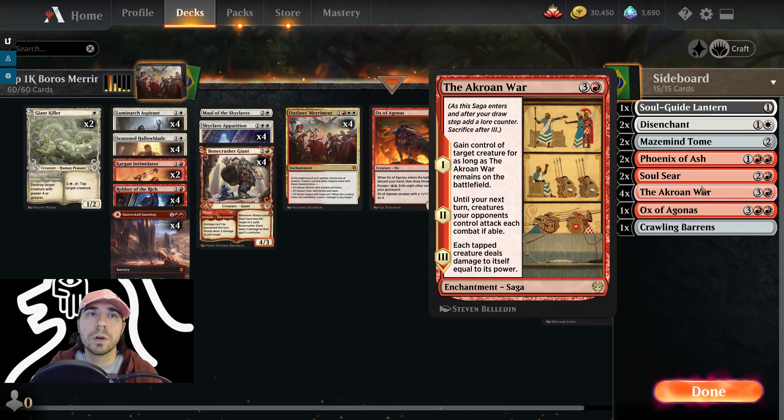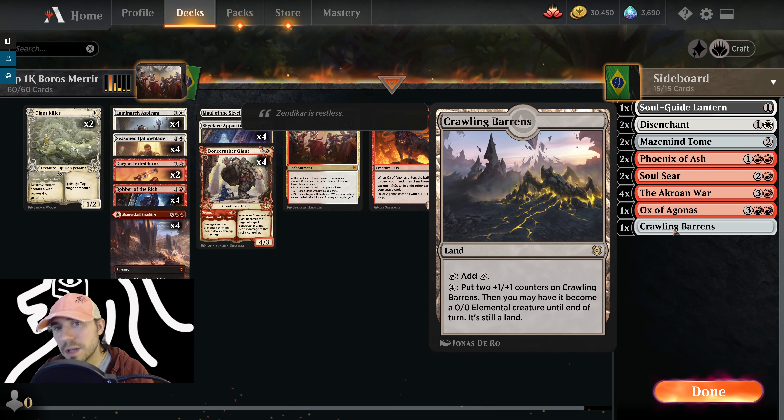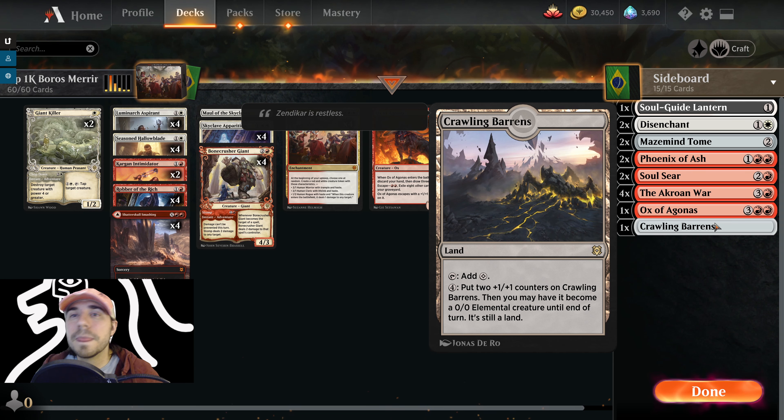The Akron War is a saga enchantment that does three things: gain control of target creature until next turn, force opponent's creatures to attack each combat if able, and each tapped creature deals damage to itself equal to its power. This excels in early game, mid-range, definitely against creature-based decks and Great Henge Gruul aggro decks. We also have Ox of Agonis in the sideboard — I like this late game, against rogues. And Crawling Barrens is in the sideboard too, for mid-range to late game use.